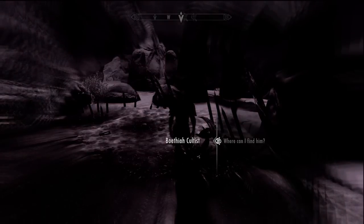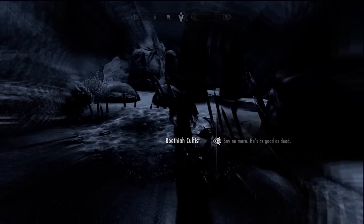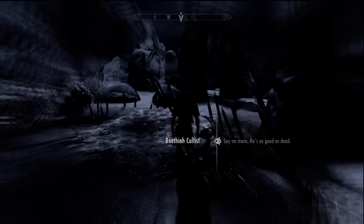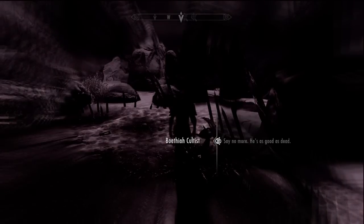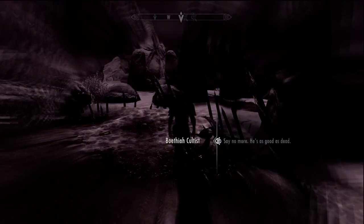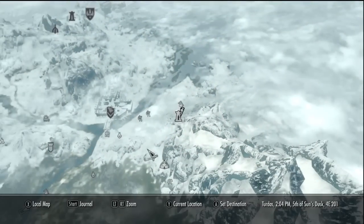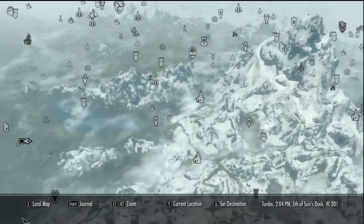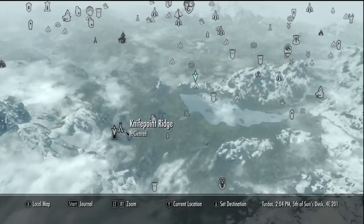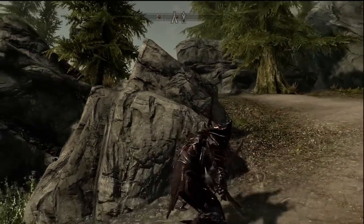Boethia lets you know her previous champion has displeased her and she wants him dead. You'll find him holed up at Knife Point Ridge, where he plays king to bandits. Knife Point Ridge — doesn't sound like a nice part of town. She wants his corpse cold on the ground and all trace of his followers erased, then you retrieve the Ebony Mail as a gift fit only for her true champion. He got as far away from Boethia as he possibly could — with a woman like that on your case, why wouldn't you? But he's wearing the armor, and you're going to claim it.